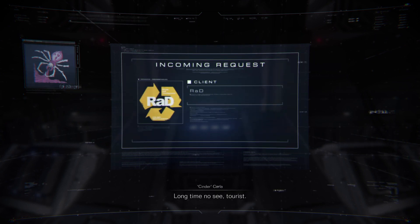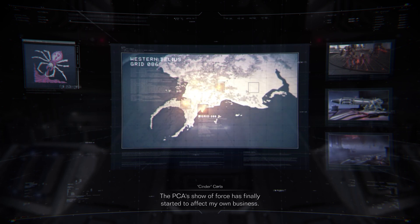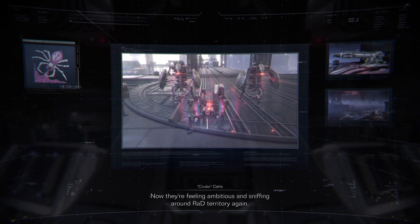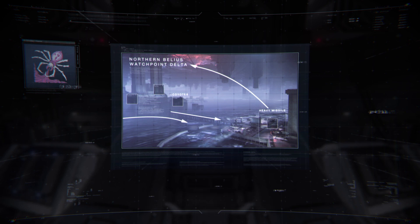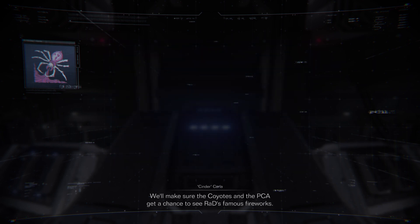Long time no see, tourist. I've got a job for you. Karla! This use of force has finally started to affect my own business. Those spineless coyotes jumped at the chance to become their lackeys. Now they're feeling ambitious and sniffing around RAD territory again. I'd say this calls for fireworks and I've got something that'll blow them away. That's a big missile. The coyotes can't be ungrateful though - they're bound to come running to stop the launch. That's where you come in. Intercept them and defend the missiles. We'll make sure the coyotes and the PCA get a chance to see RAD's famous fireworks.